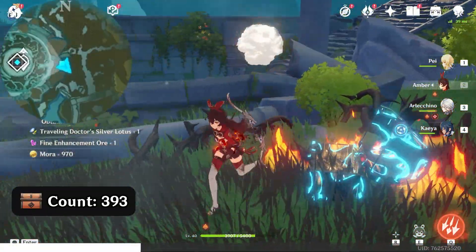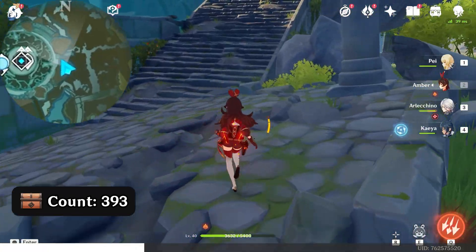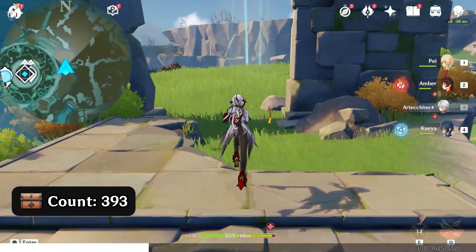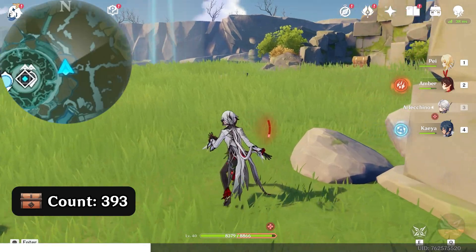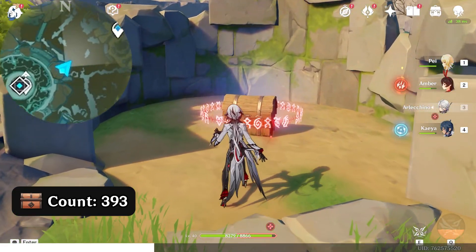Head north, upward on the map. Come up the stairs here. To your right, in the northeast direction, up right on the map. Defeat the enemies.